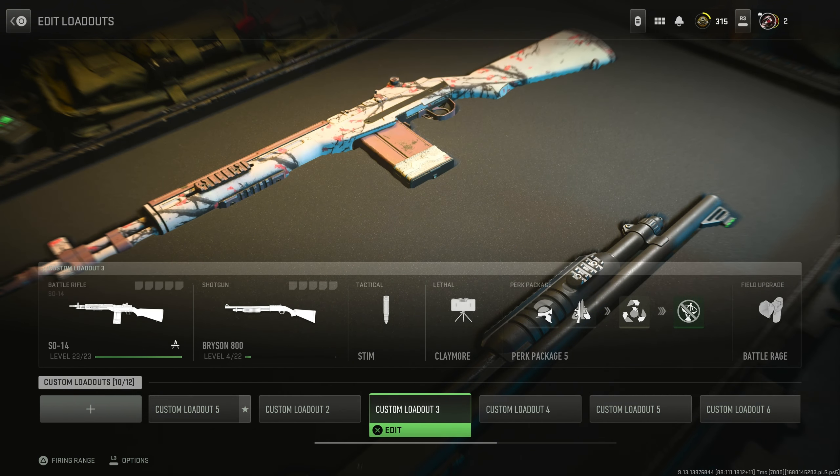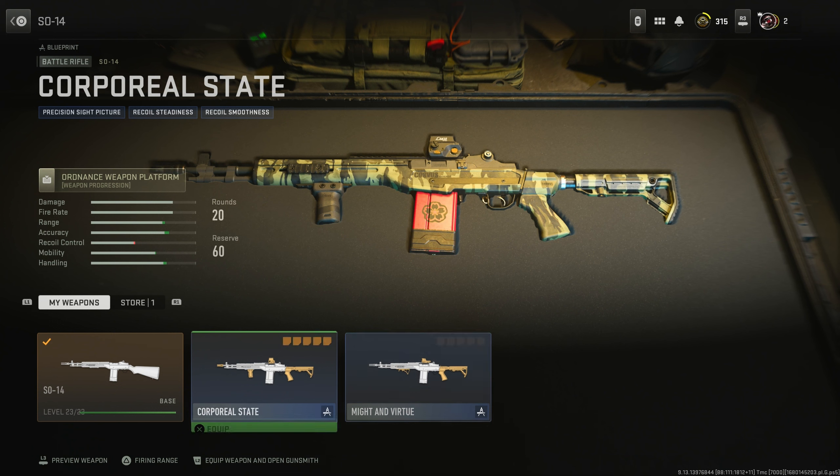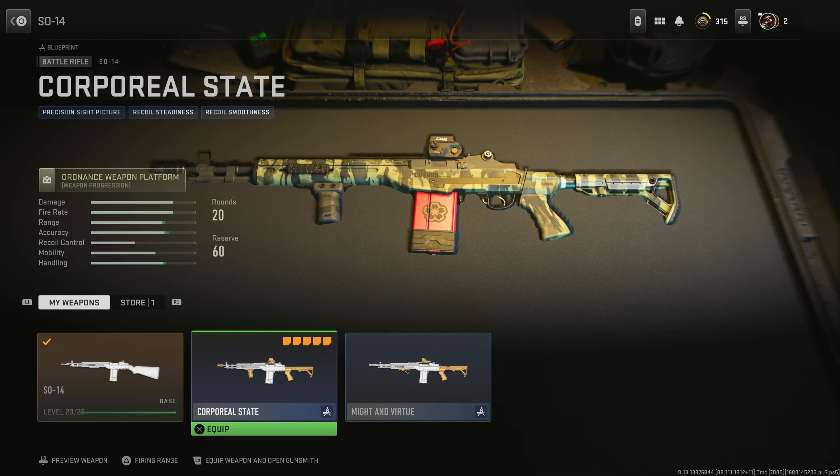We're going to check it out and see how good or how bad it is — it could be good, it could be bad, I don't know. We actually got two blueprints in this battle pass, which is kind of hilarious. We got the Corporal State, which was a good blueprint but very basic looking, and then we also have the Might and Virtue. It's kind of interesting that they gave you two blueprints essentially for one thing.